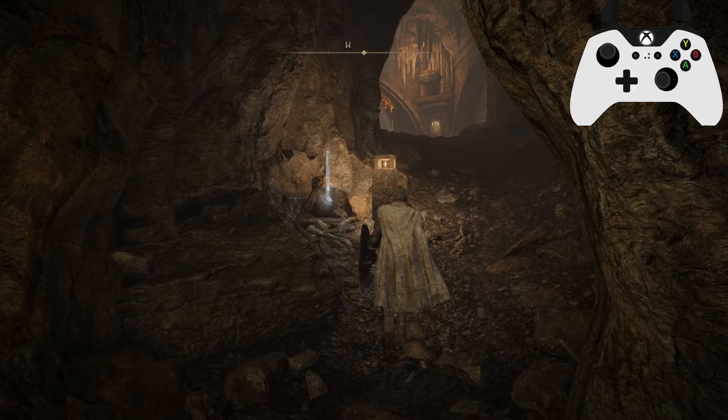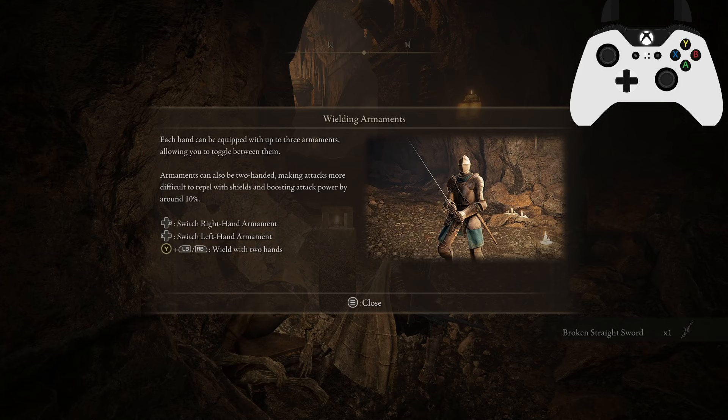First things first, we get a broken straight sword. Each hand can be equipped with three armaments. Armaments can be two-handed, making attacks more difficult to repel with shields and boosting attack power by around 10%. One thing to know if you are someone used to strength builds in vanilla: in vanilla you got a 1.5x scaling modifier on strength. In Elden Ring Reforged that's no longer the case. In vanilla, 66 strength was equivalent to 99 when two-handing. Now you get a small attack power boost of about 10% with every single weapon, which is a lot more fair to every playstyle.